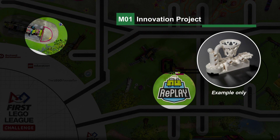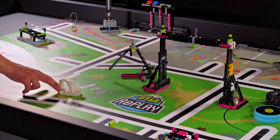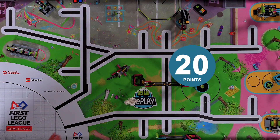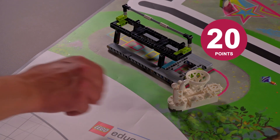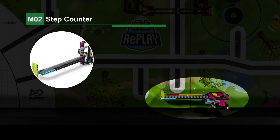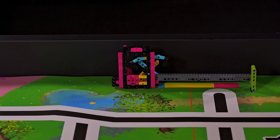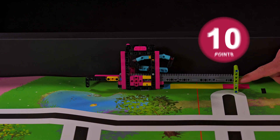Mission 1: Innovation Project. During this mission, you will use the white brick model that you have made, which represents the solution to your innovation project. The robot moves your white brick model into the RePLAY logo or to the gray area around the bench.